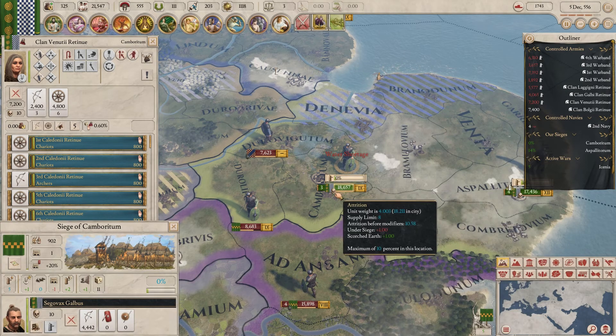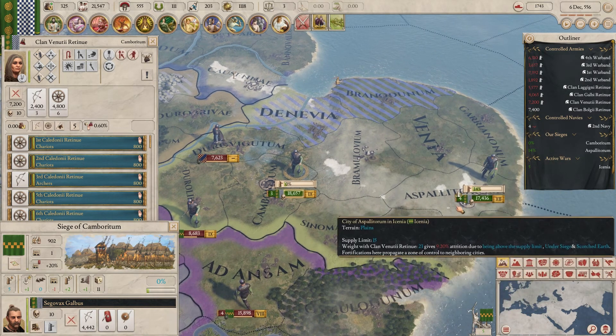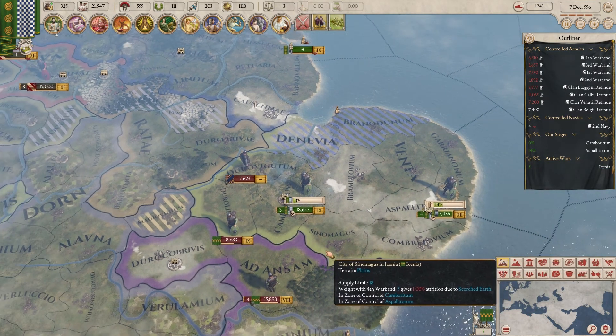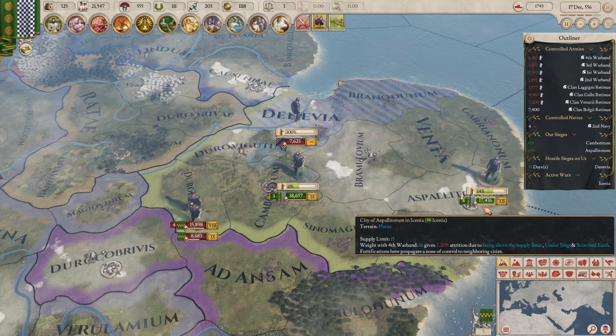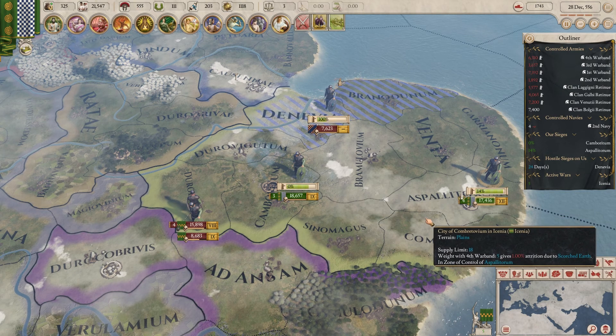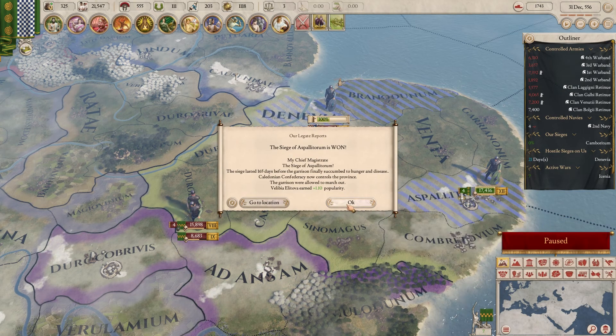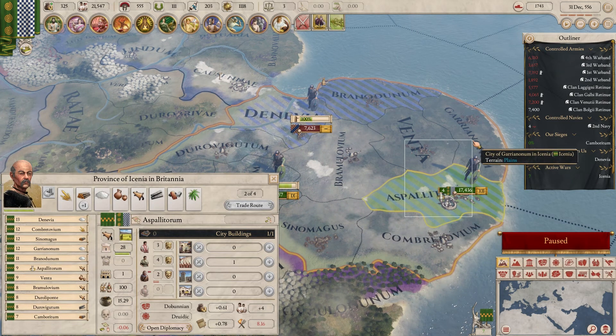We will take a lot more attrition, but that's also fine. The siege is at 14% — going fine. Once we take this one, we have the fort in the area and can move back and attack them again. We now have that fort.